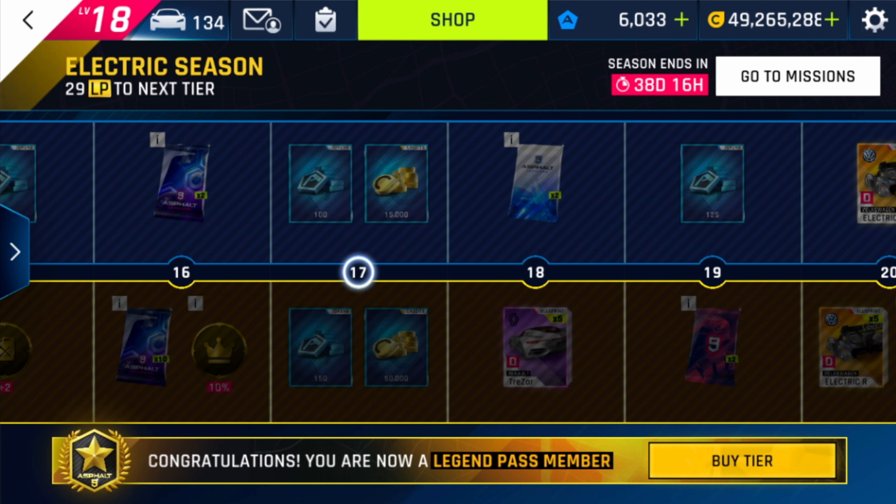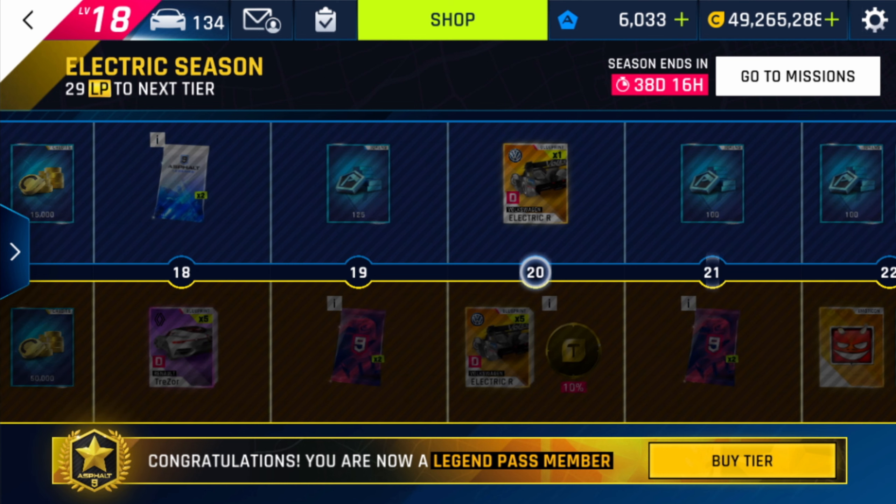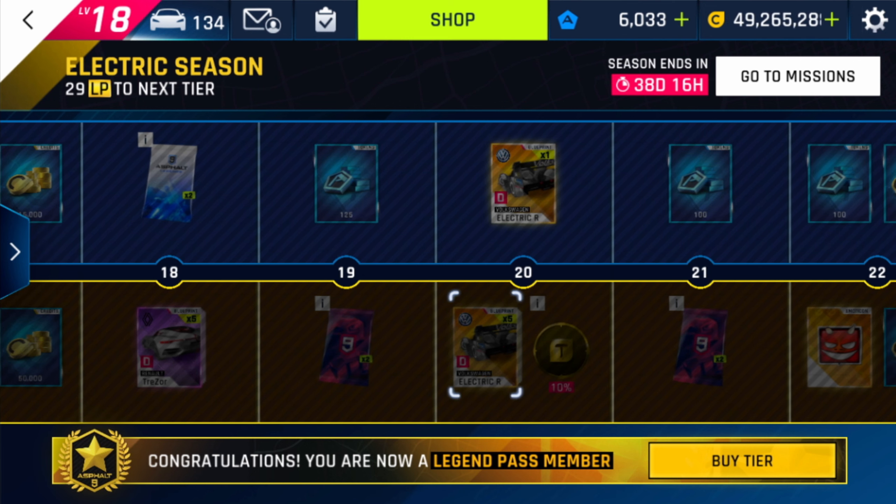With the season missions that are left for me, I think I am not able to reach tier 20, so I will need to wait like three days and 19 hours before the next episodes unlock and I can get these six guaranteed blueprints. If you don't have the legend pass, you will not get the five exclusive ones — you will only get the one available without it.